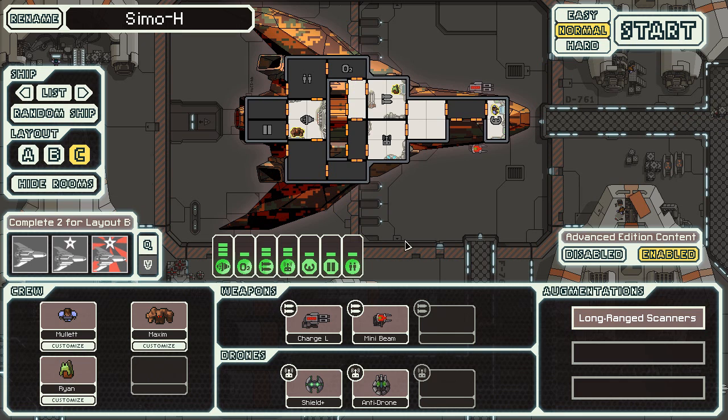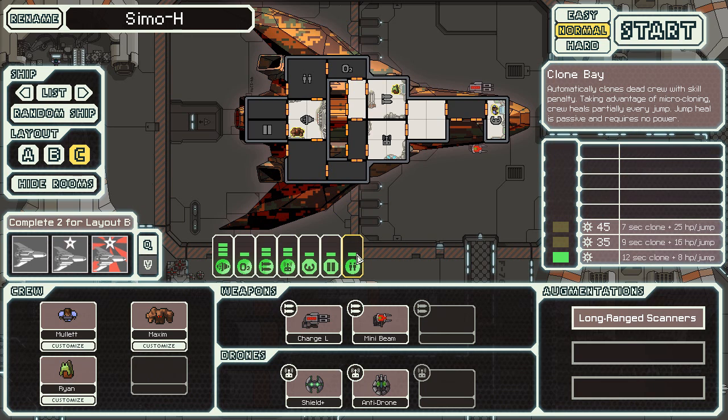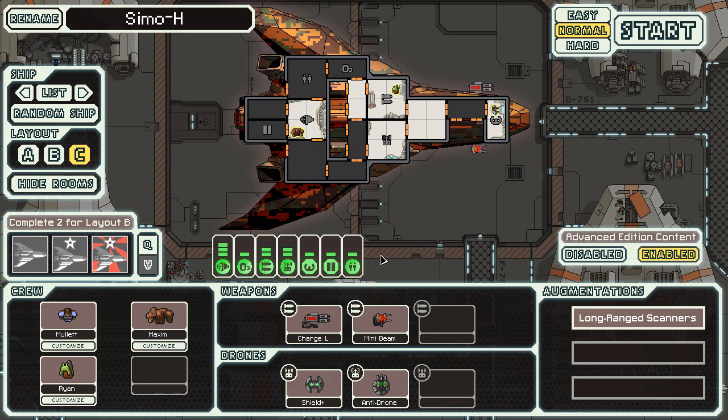The layout's slightly different as well. You have the clone bay, of course, because all the type C ships have the clone bay. It kind of has its advantages, I guess. It has no sensors either, I should also mention, but you have a slug so that doesn't really matter.